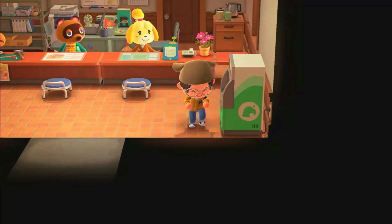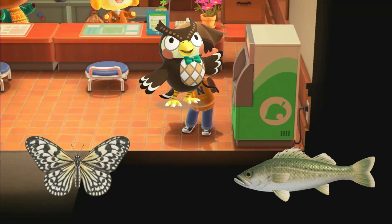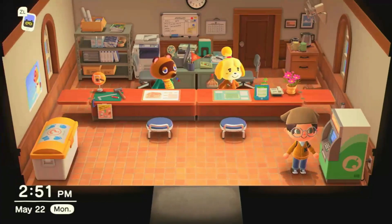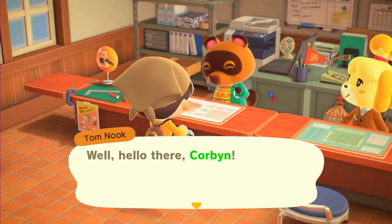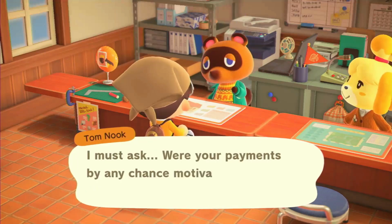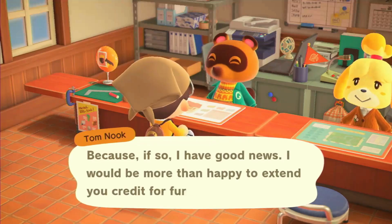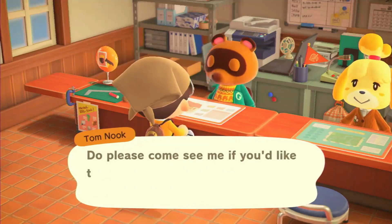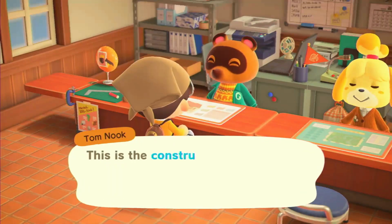This is probably the most important tip — I can't stress this enough. Every single new bug or fish you catch, please donate it to Blathers, because I've made this mistake. I'm literally three bugs away from completing my whole Critterpedia and I just forgot to donate one. Please donate them. You don't want to be like me and be three away from completing your bug section, because then you can't get the golden net or anything like that. Just donate all the bugs and fish you catch.